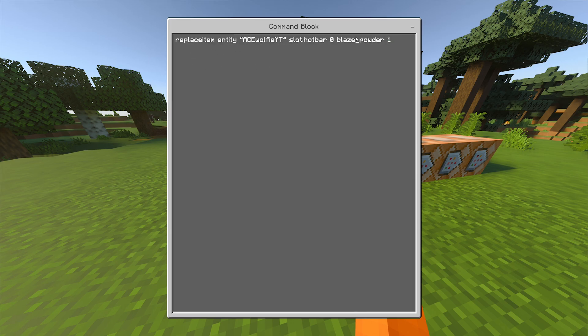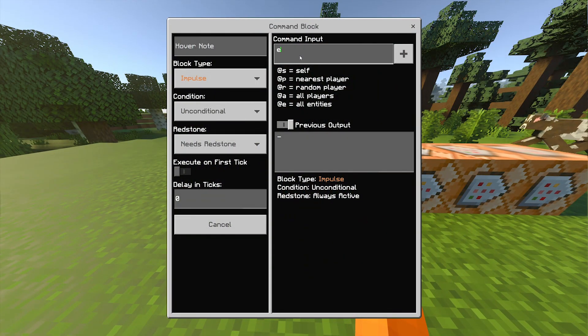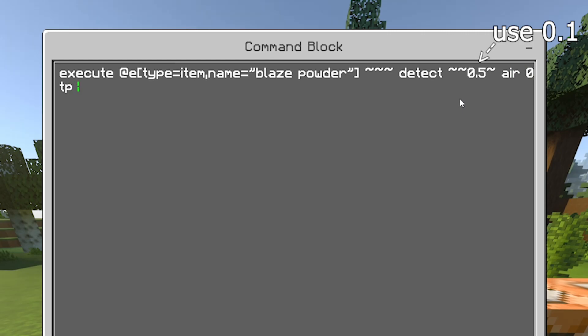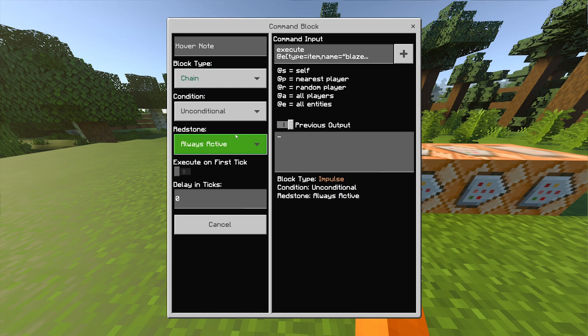By the way, the commands will be in the description. So let's change this to repeat. For the next command block it is: execute @e[type=item, name=blaze powder] three tildes, detect tilde tilde -0.1 tilde air 0, tp two carats 0.05 carat 1. Change the block type to chain and always active.